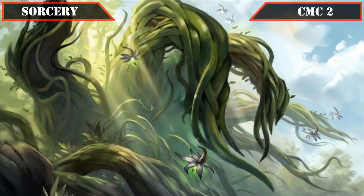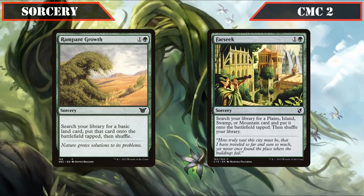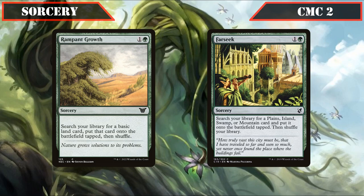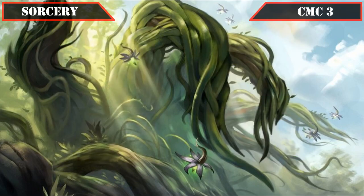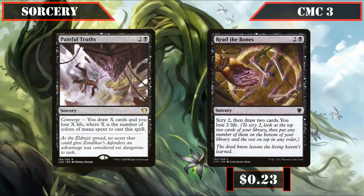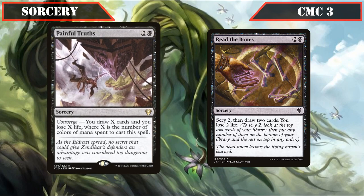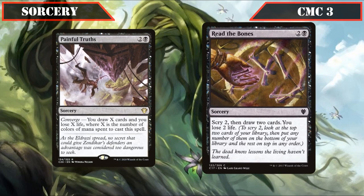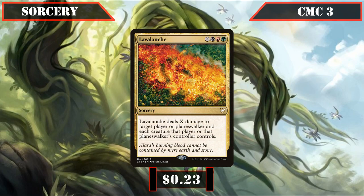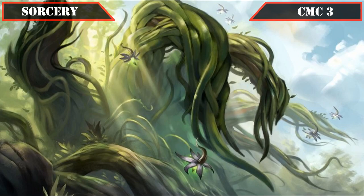For our sorceries, in the CMC 2 slot we have Rampant Growth and Farseek — both cheap ramp and fixing to get Agnes out faster. In the CMC 3 slot, Cultivate and Kodama's Reach each search for two basic lands, putting one into play tapped and the other in hand. Painful Truths and Read the Bones provide reliable card advantage that doesn't rely on our board state. Lava Launch is a scalable X spell that deals X damage to target player or planeswalker and every creature that player controls — a single-player wipe that can also burn a troublesome planeswalker.